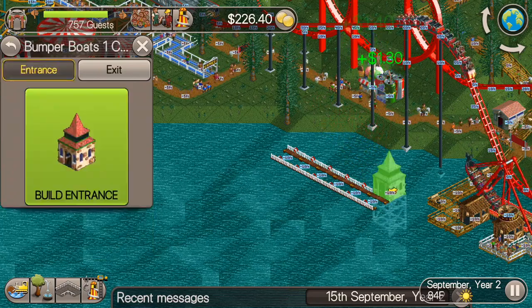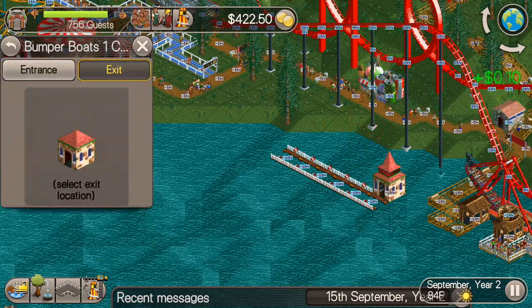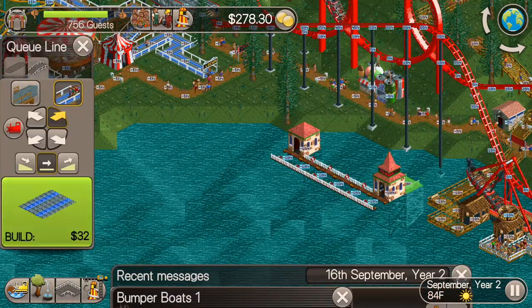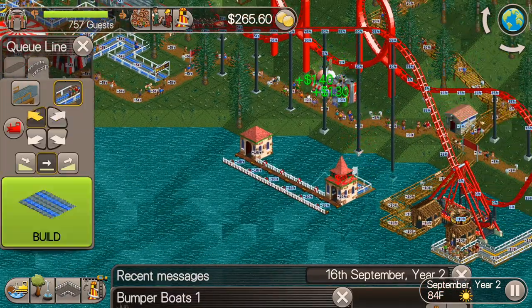So let's go ahead and build a station platform. This is another ride that's super easy to build because all you gotta do is put in the station platform.